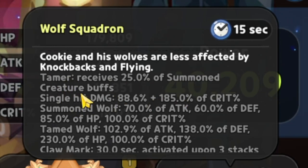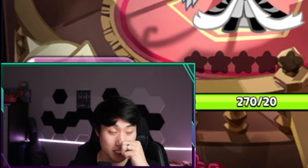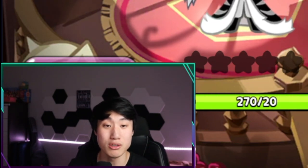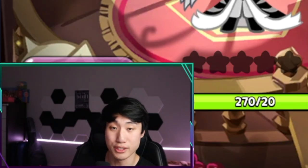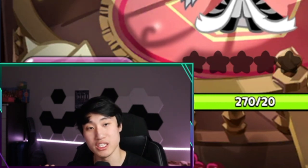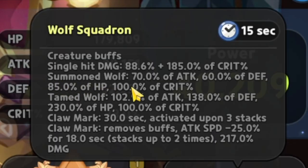He receives 25% of the summon creatures' buffs. So the leak was not completely wrong, and if he gets Cotton, Pumpkin Pie, and everybody like that — man, this guy is going to be pretty broken I would say. Single hit damage is going to be 88.6 plus 185% of crits. So the leak was kind of true — it is doing 185% of the crit percentage, so if it is 35% then it's going to do you know whatever that is. He is going to summon two wolves: 70% of the attack, 60% of the defense, 85% of HP, 100% of the crit.